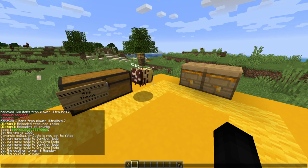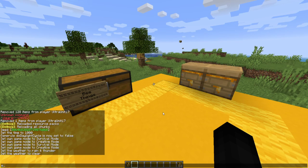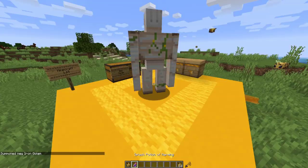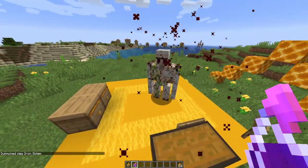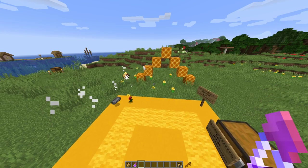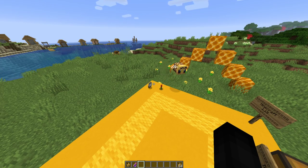Iron golems now start cracking upon losing health. Let me summon one and test this — and yeah, that does happen, it looks cool. They can now also be healed using iron ingots. One iron ingot restores 25 health (12.5 hearts), and it takes four iron ingots to repair an iron golem from one HP to full health. So you can actually repair iron golems now without health potions.